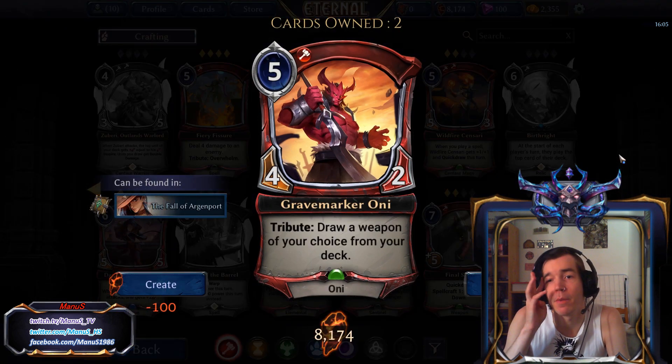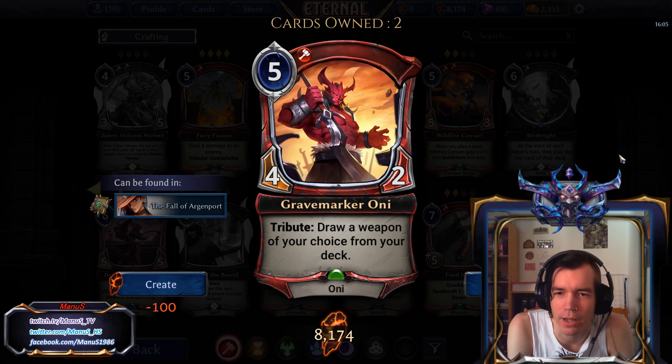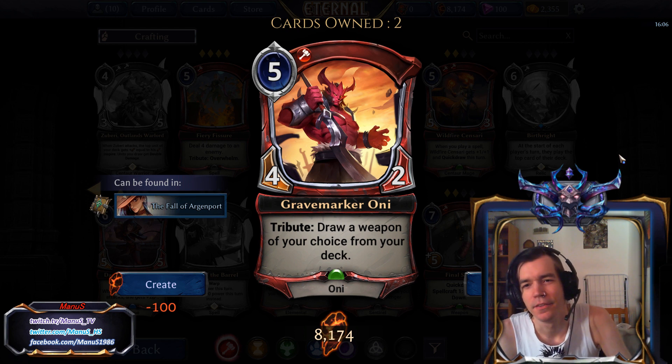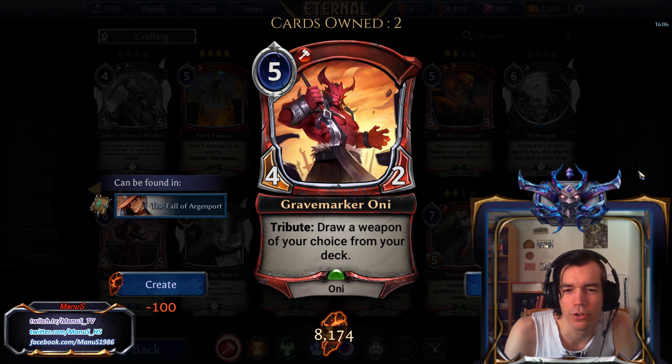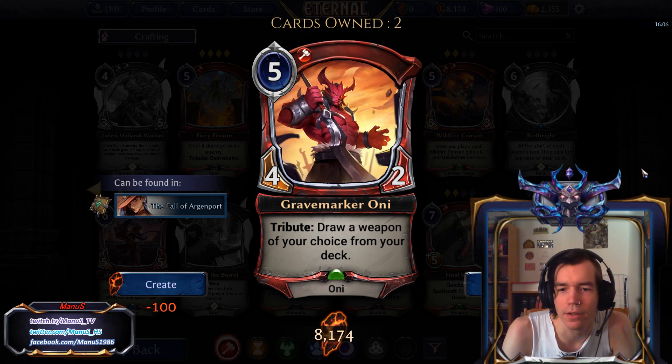Next we have Gravemarker Oni. In Constructed, this is pretty unplayable. In Limited, this is not great, but potentially an okay filler. You get a 5-power 4-2, which is a pretty bad deal, but if you manage to set up the Tribute, you get to draw a weapon of your choice from your deck — so you get a 2-drop on top. With Tribute it's decent in Limited, without the Tribute it's terrible. You better have good ways to enable Tribute and one or two good 2-drop targets for the Tribute ability to make this worth it in Limited.